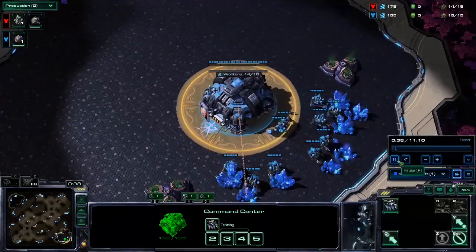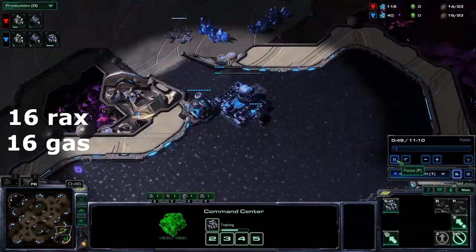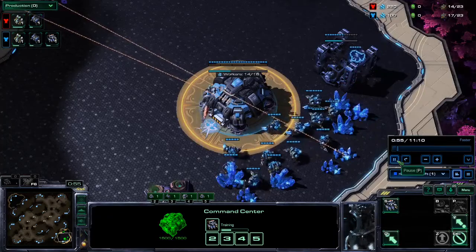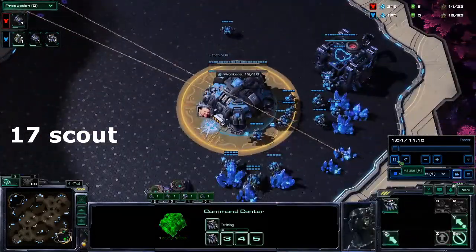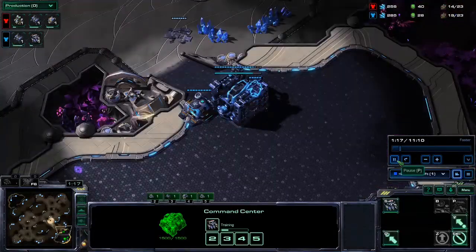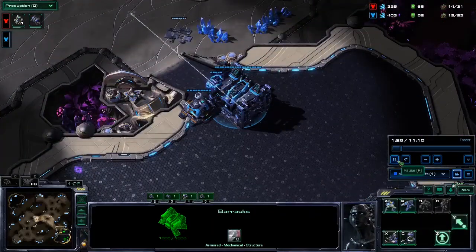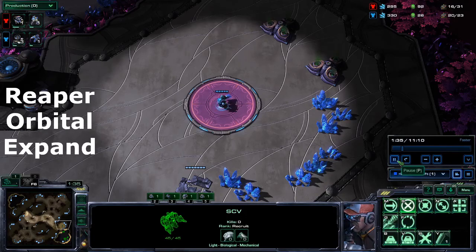With that out of the way, this build starts with 16 rax, 16 gas. This is Reaper FE, which is inherently a little bit more tricky than double gas, but I'm going to show you some scouting tools as well as a few precautions we can take to minimize damage in the early game. Just be prepared for lots of pausing and explanation. You should 17 scout — especially with Reaper FE — so that reapers can't kill the SCV. We'll soon start up a Reaper, an orbital, and our expansion. Starting our orbital now.